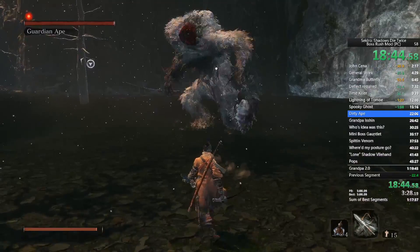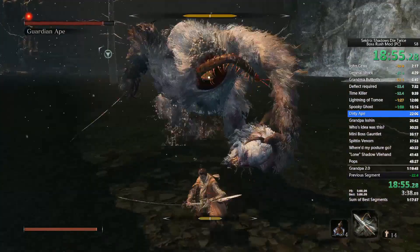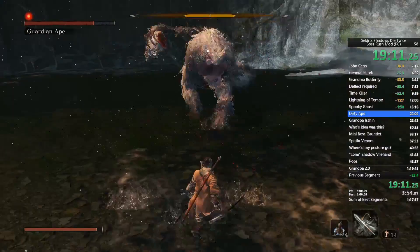When he does that overhead slam, counter it, then use your Thrust Type as soon as he's down. When he does that move, work around to his left side — your right side — until you get around his hip and it's free hits. I want to make a video eventually detailing a strategy that's slow but means you won't get hit once if you learn it.